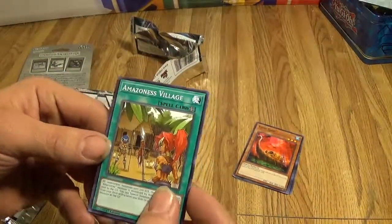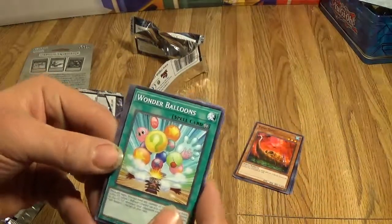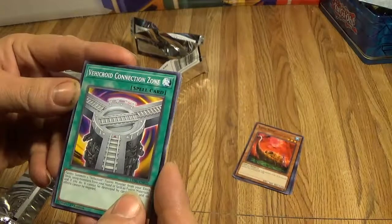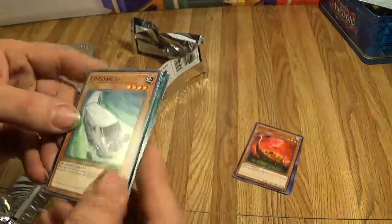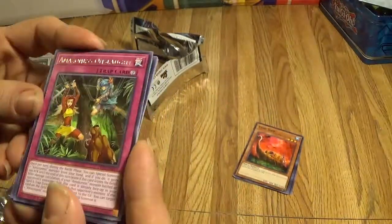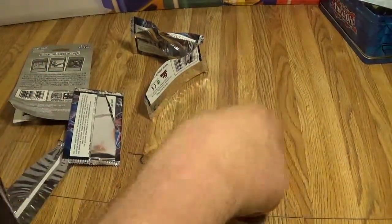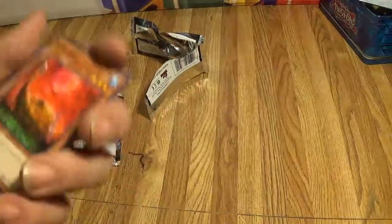Amazonas Village. Wonder Balloons — I don't think that's a variant one. Vehicroid Connection Zone. Expressroid. And then Amazonas Onslaught. And there's that — nothing real impressive, but it's still kind of cool. I don't know if it's possible. Thank you.